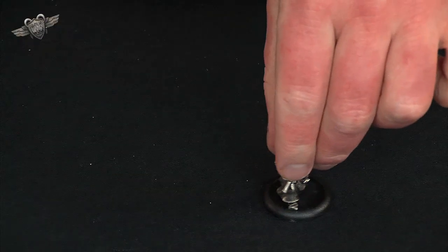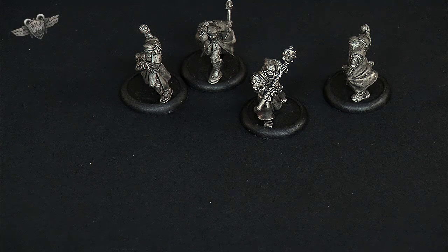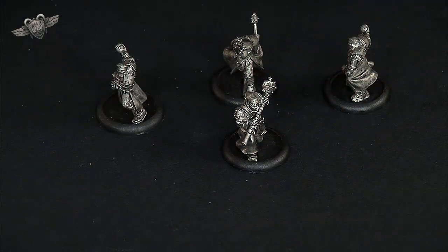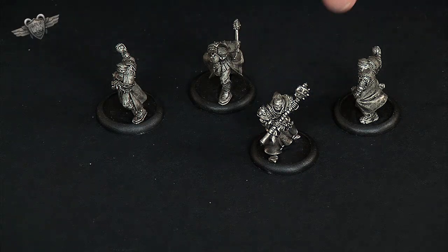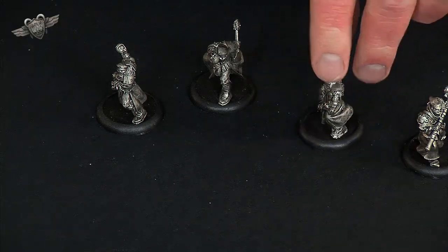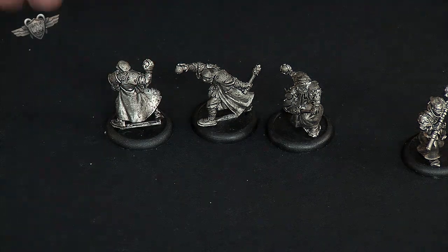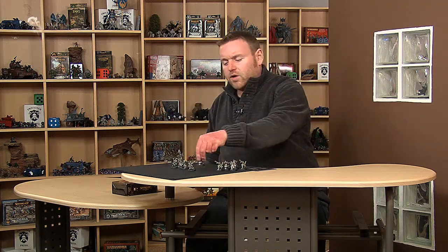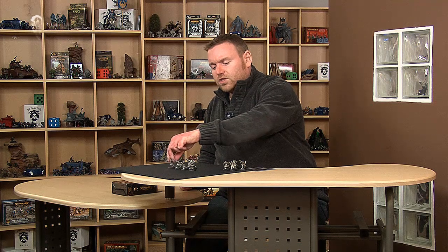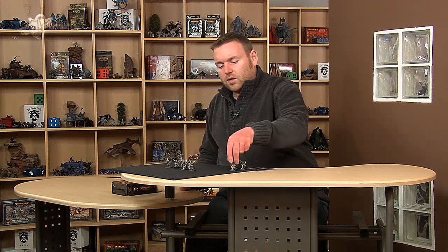I've got ten of the guys here — you only get the minimum size unit in the box, but we got a couple of the extra blisters to increase the size of the unit. If you have a look under the close cam, you can see this guy is the leader and he's got his big mace. These others are the three different types of sculpt you get in the box. There are only three, even though there's ten guys, but once you get them all together and mixed up, there's quite a bit of variety — it doesn't look like they're all the same as much as you would expect.